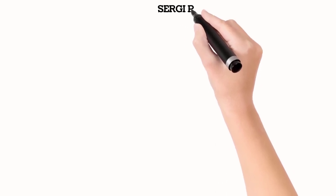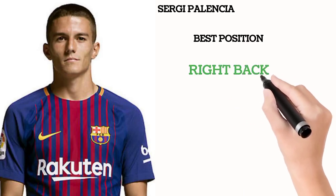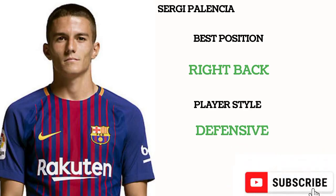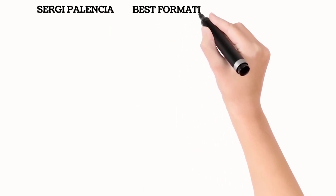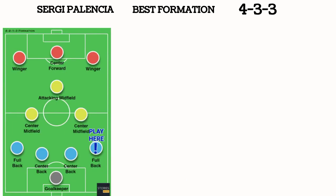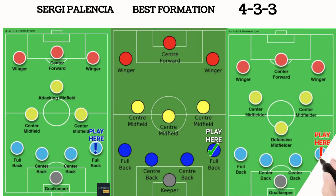Using that analysis, the best position he can play in is as a right back. He is a defensive style of player as a right back. The best formations that will bring out his best are the 4-3-3: the flat 4-3-3, the 4-3-3 with a defensive midfielder, and the 4-3-3 with an attacking midfielder.